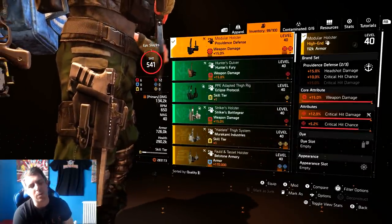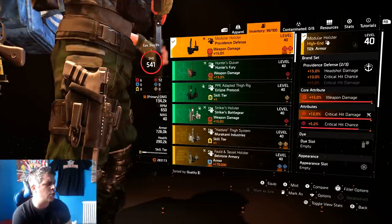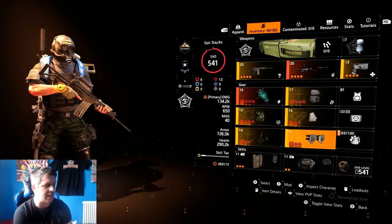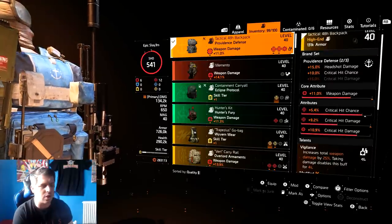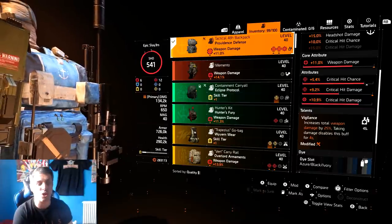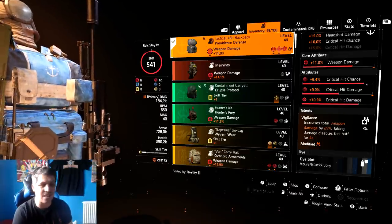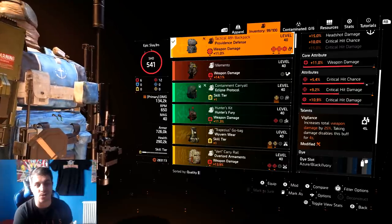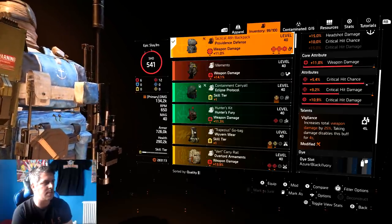For the holster, I've got Providence with headshot damage and crit chance. I'm playing on console so hitting headshots isn't as easy as on PC, but it's still very doable with the Foul. The piece has weapon damage, crit damage, and crit chance. For the backpack, I've gone with Vigilance to maximize damage. It says taking damage disables it for four seconds - but I'm running a shield which mitigates that, and four seconds isn't a lot. Going into cover, those four seconds pass quickly.